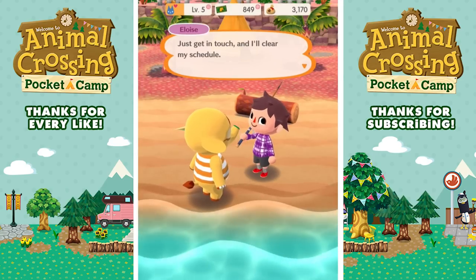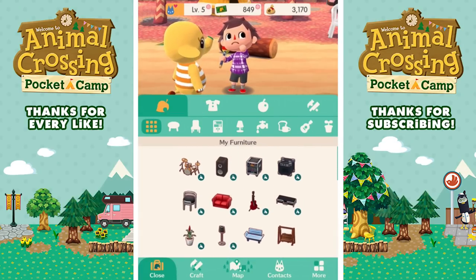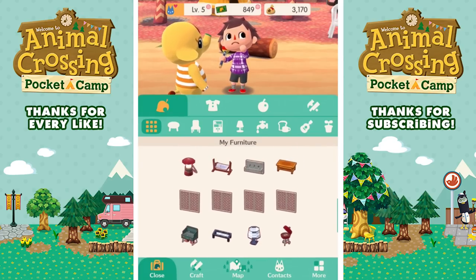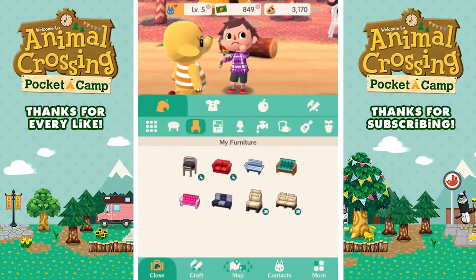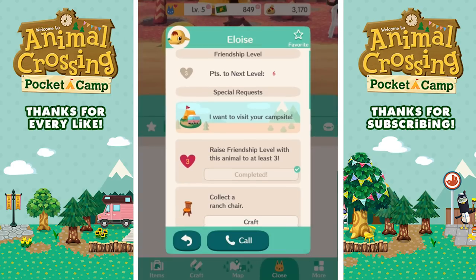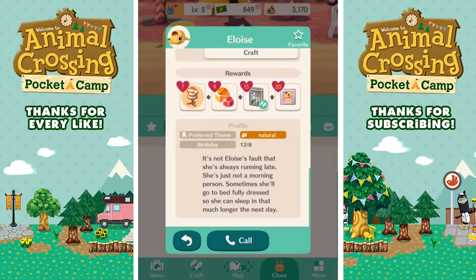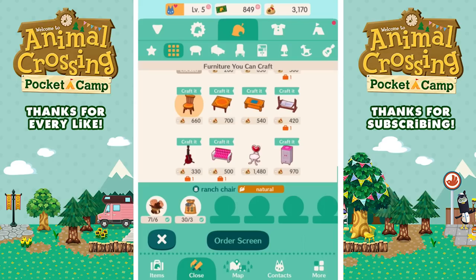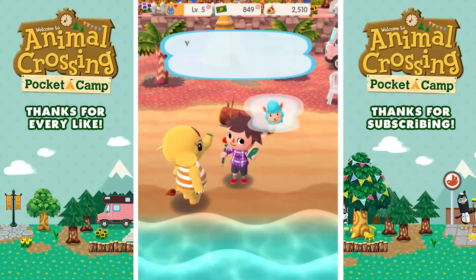Now do I have any of that stuff? Let's take a look at my items. I have a ranch couch - does she want that? I have an aloe plant - does she want that? I have a hammock. So if we look at craft, we can see what she wants for Eloise - yeah, ranch chair, so she wants a lot of this ranch stuff. Let's just start low. How long does this take to craft? Three minutes - okay, that's not bad. Three minutes for that.